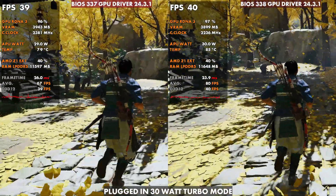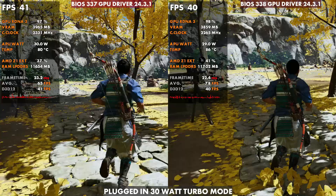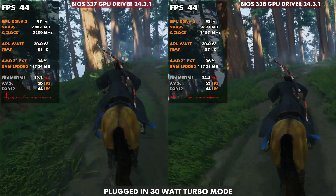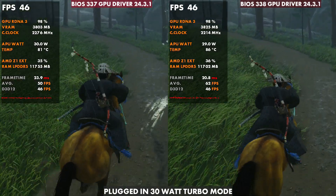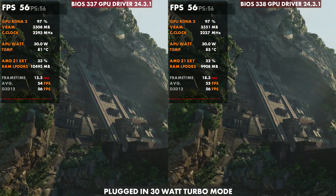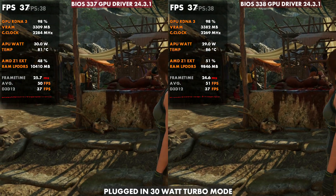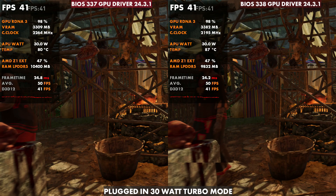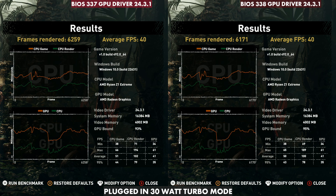Plugged in, it actually felt a little bit smoother on 338 than 337 — not by a lot, kind of negligible, same thing as on 25 watts. But there's a six degree difference in thermals. If you're someone who likes to run things cooler, you'll want to adjust your own fans and not go with these curves. They are quieter, but I'm not someone who thought the Ally was loud to begin with. So I don't prefer these thermals over what we were seeing on 337. In Shadow of the Tomb Raider, performance is almost identical, but thermals show a five degree difference or so plugged in — much more than the 25 watt turbo mode where it was 78 to 81. On 30 watts the thermals are five to six degrees different instead of two or three.